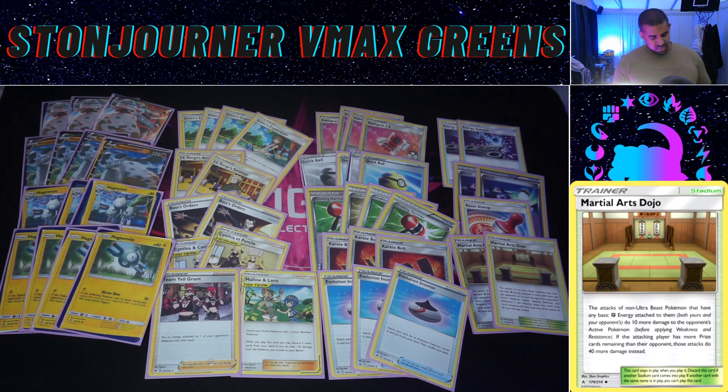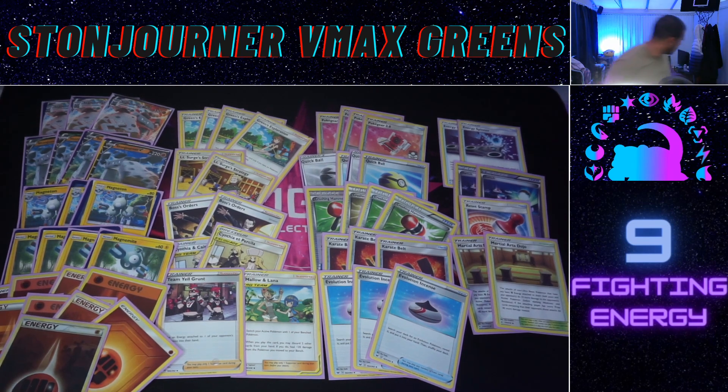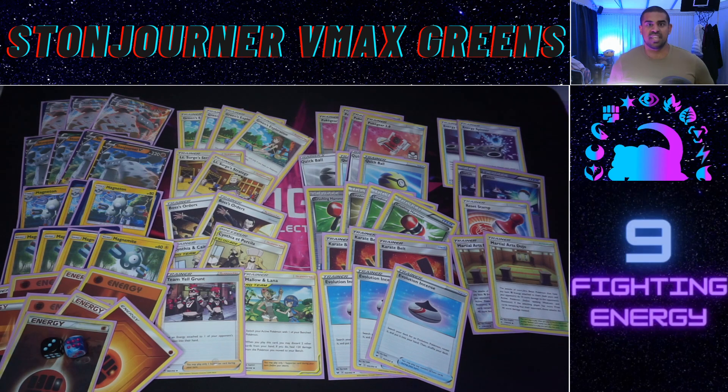We round off the list with nine Fighting energy. It might look low but in the game you've got two Energy Spinners, so energy spinning in this kind of deck is as good as having energy anyway. The more Energy Spinners you get out early the better. I rarely find myself missing energy, which is nice. Let me know what you think of Stonejourner VMAX Green's — do you feel this is the best way to play it, or is the Rose-based engine better? I'll be profiling both, so we'll get onto the Rose version soon. Thanks for watching — hit subscribe if you made it this far, I've been putting out loads of post-rotation content. Check out my Twitter at HotChocPTCG, trying to get to 400 followers!